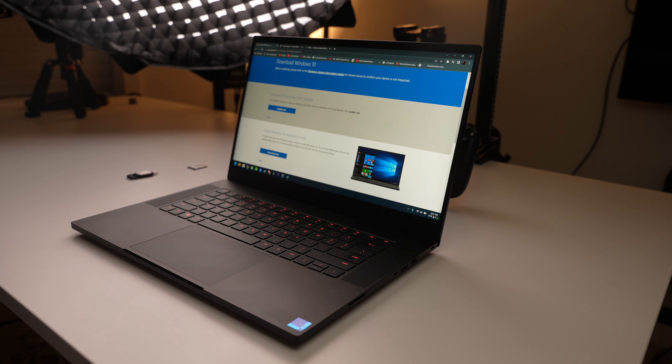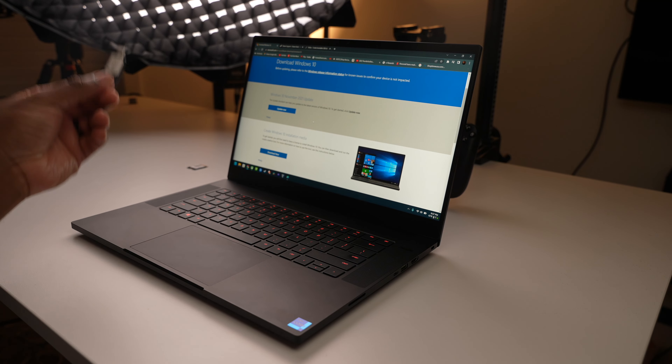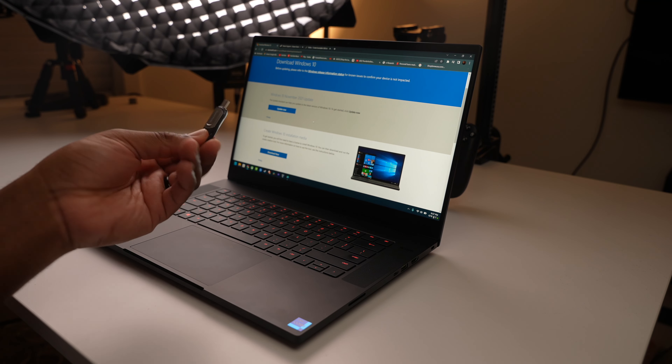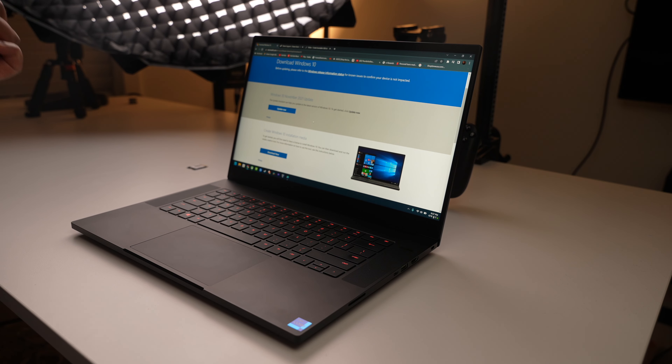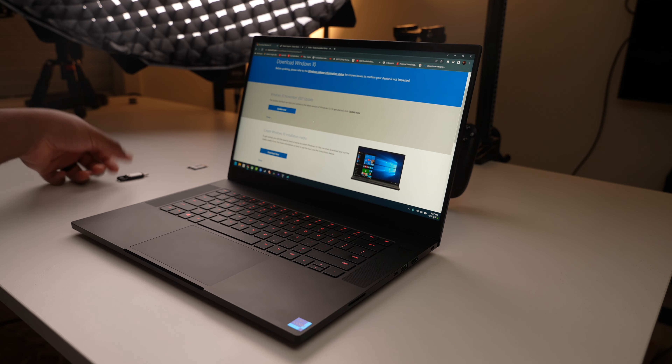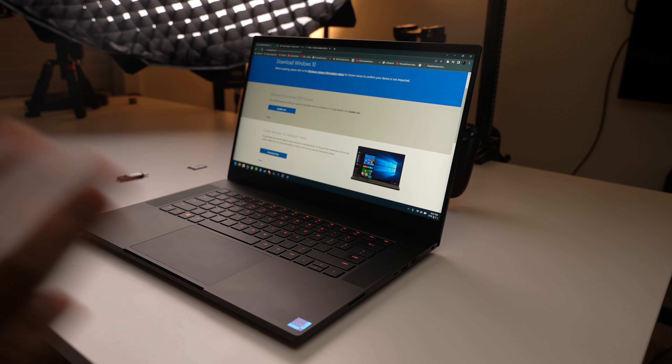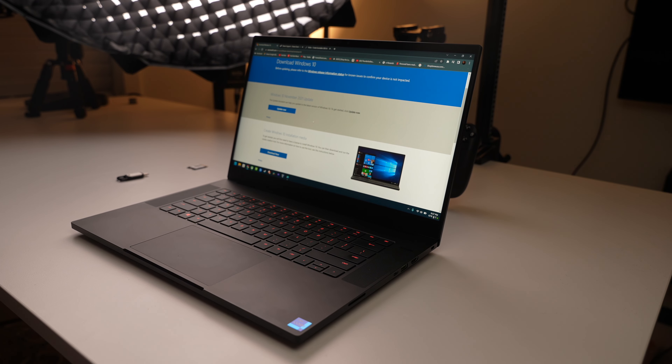For the second installation methodology, you're going to need two things. Number one, you need a USB-C flash drive or one that's at least USB-C compatible — I like to use a native USB-C flash drive from SanDisk, or a Samsung one that comes with an adapter. You're also going to need a Windows 10 computer. As I mentioned in methodology one, you can probably do this in macOS or Linux, but for simplicity I'm going to say it requires a Windows-based computer.